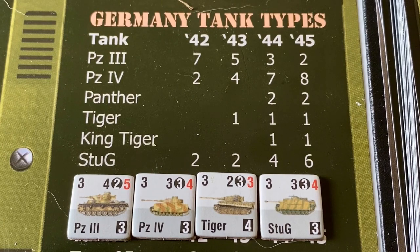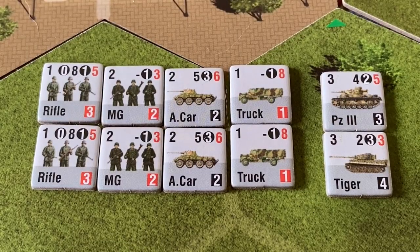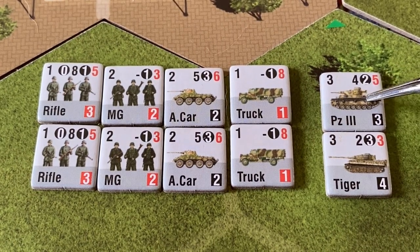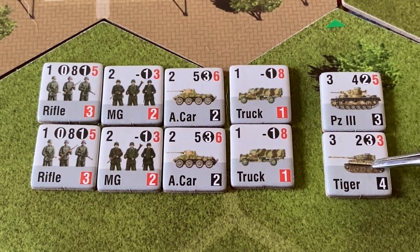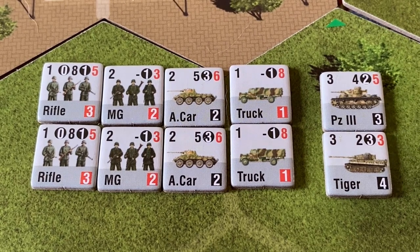We've drawn a Panzer III — the weakest tank, of which there are five in the bowl — that's a good thing. However, we also picked the one Tiger tank. So it'll be Stuart versus Tiger. What could possibly go wrong?